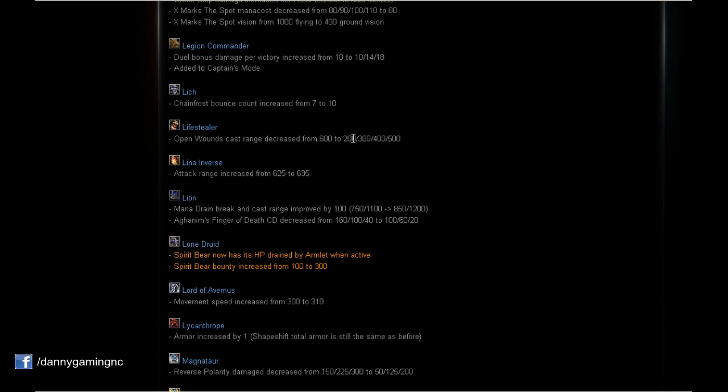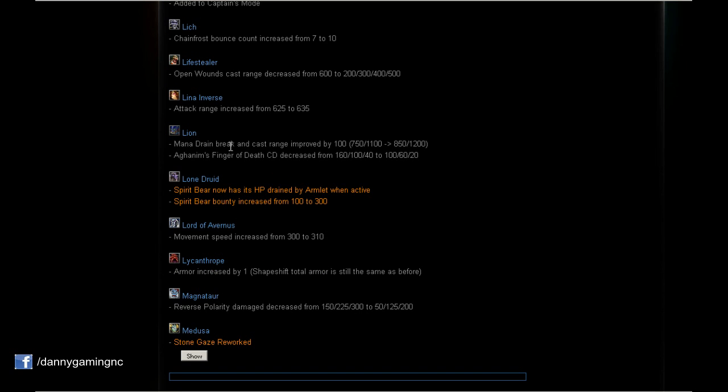Lina: Attack range increased by 10, from 625 to 635 — a little more attack range, which is nice. Lion: Mana Drain cast range improved by 100 — a very nice buff to the third spell, making it easier to use.